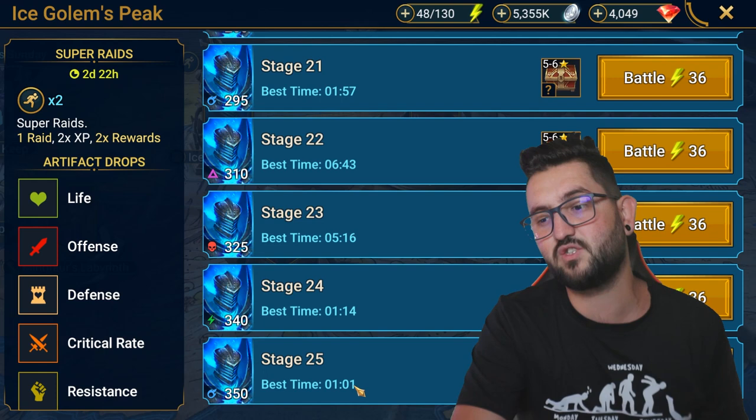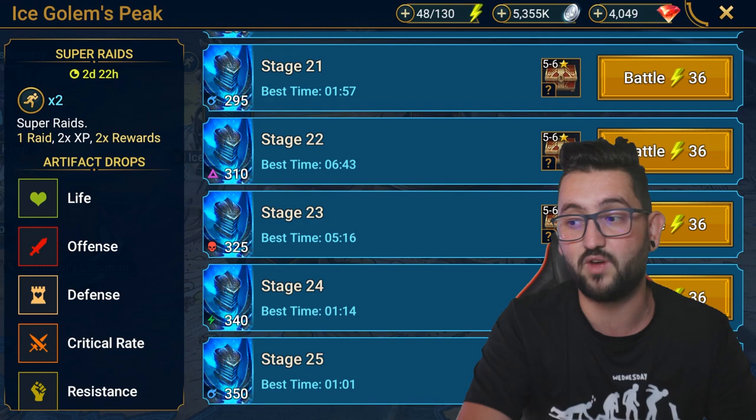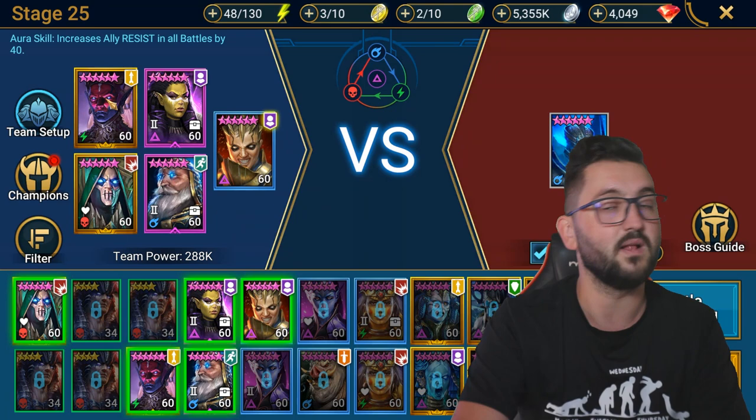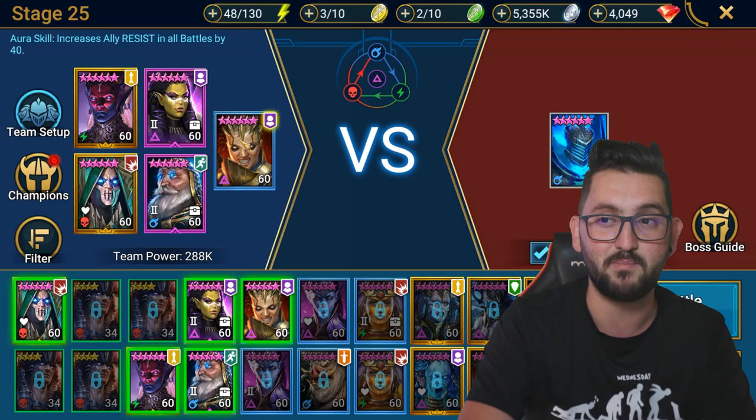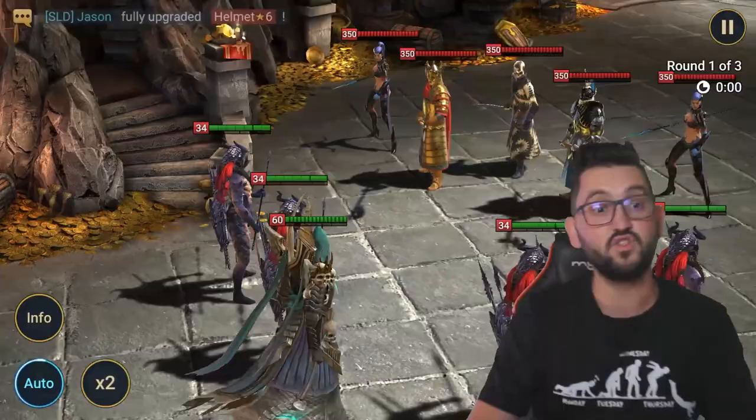I don't need to show the speed run on 25 in full — the best time and roughly average time was about one minute five seconds to one minute fifteen seconds, usually around 1:05 or 1:10. The team uses CR Helmet and Ghostboard — I know he's wrong affinity but I bring him in for the buff and some extra damage and it still works. Now let me show you that the same build in frenzy works here even though he's neutral affinity.